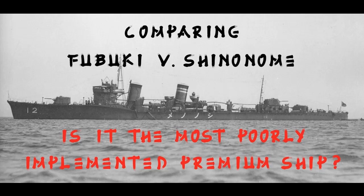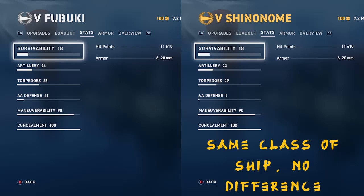They are the same class of Destroyer in real life — one's a premium, one's not. Using the World of Tanks theory, premium ship should be less powerful than the Tech Tree ship. As you can see, same class of ship — they have the same hit points and the same armor. There is no difference here. And when we talk about the premium ship being less powerful, I think they just went overboard and nerfed the Shinonime too much.